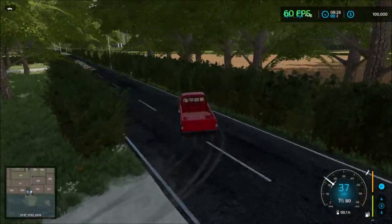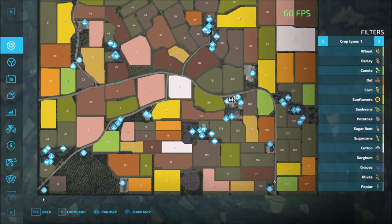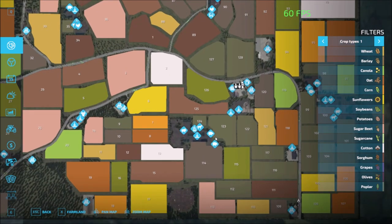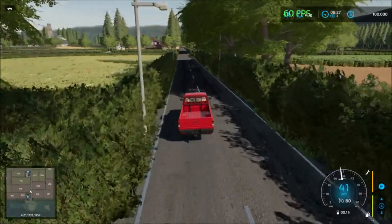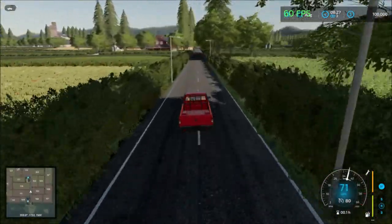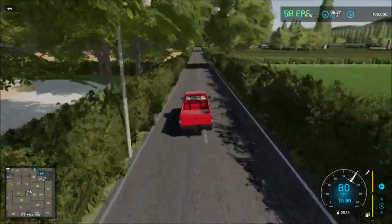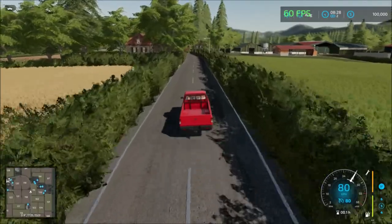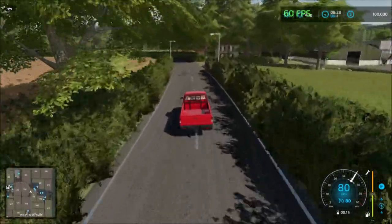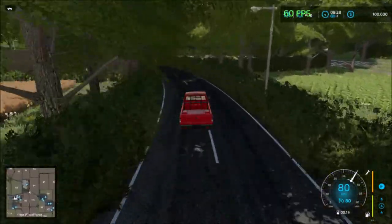Continuing down to the last sell point on this side. The last sell point here is a production as well. It's a restaurant. From here, we're going to head back to the junction and then head south to visit everything there. Behind the farm there's an animal farm down here. It's a long drive back to the junction past the vehicle shop and farm.